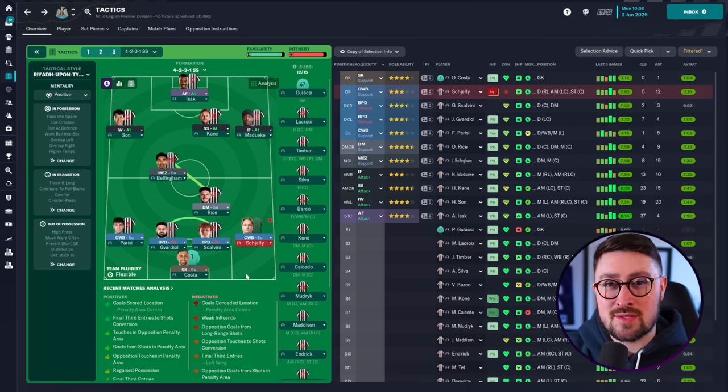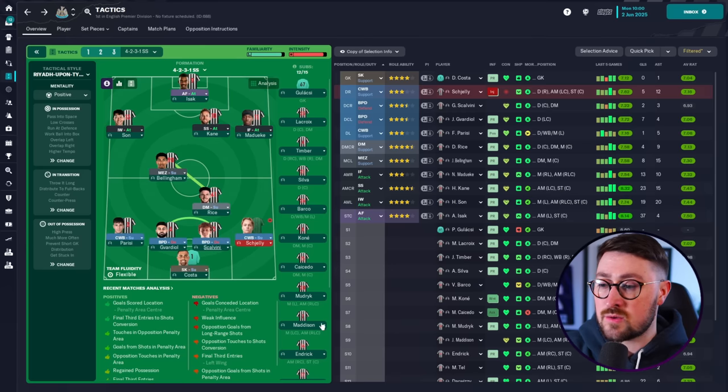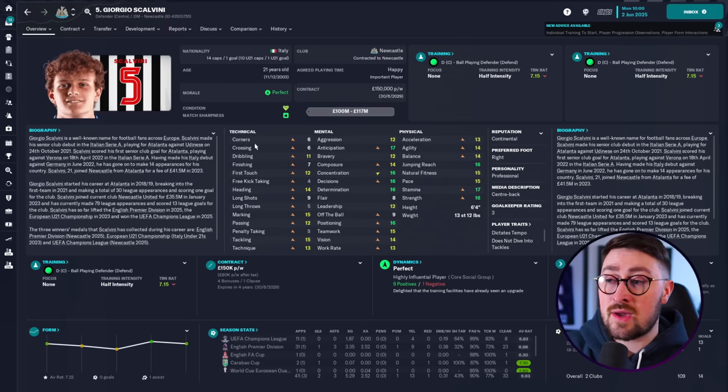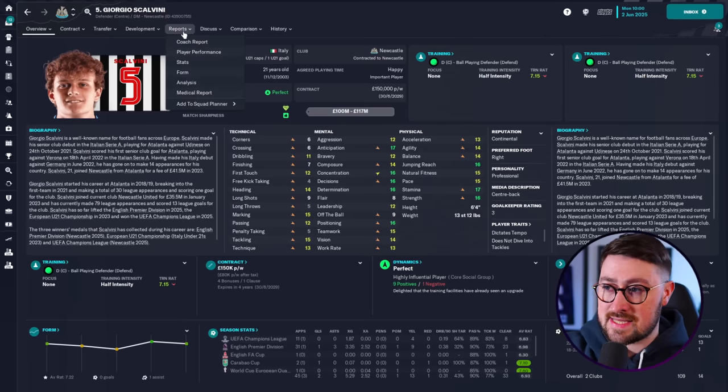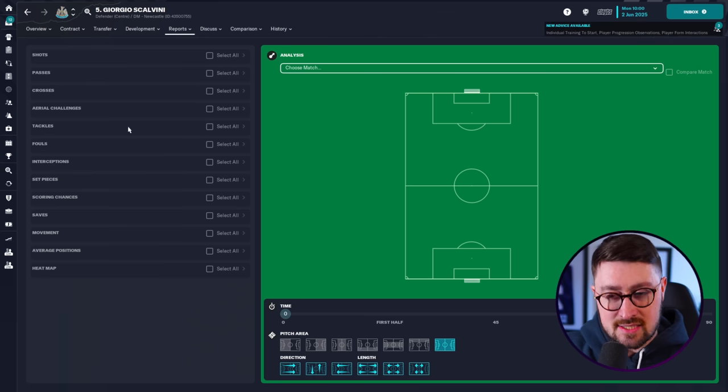Today's video is about some analysis that you can do using some player reports. We know about the data hub and all the great information you can get from there. But did you know that if you click onto an individual player, you can actually go and get a load of new information by going to this tab here called Reports? Fairly self-explanatory so far - I'm sure at this point there's no new information.